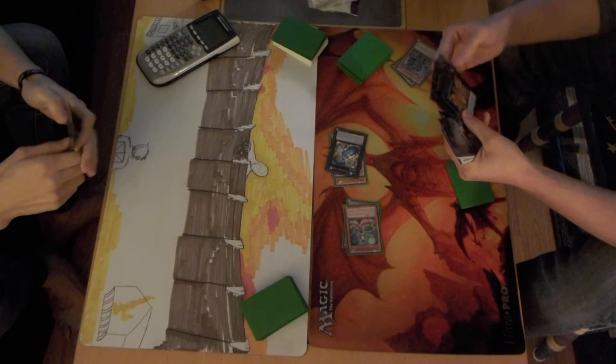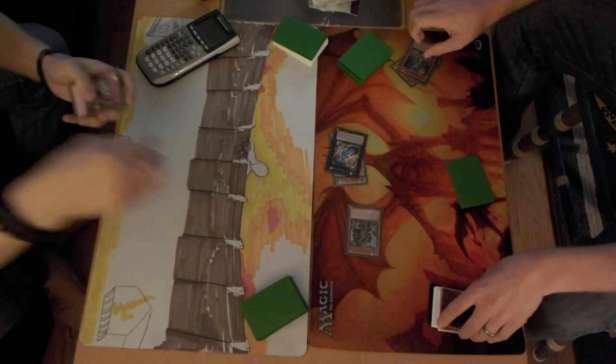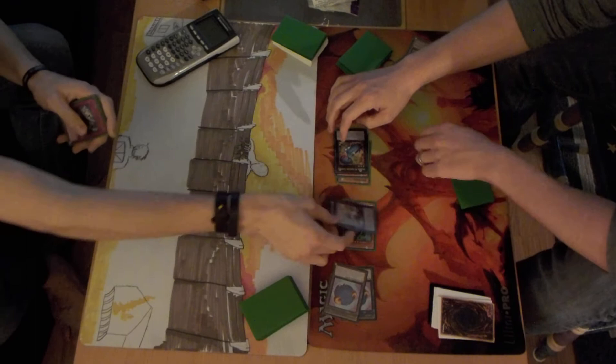Draco Sac's ability — two tokens. Is he in attack or defense? Oh, he's in attack. Okay. And we'll set one.